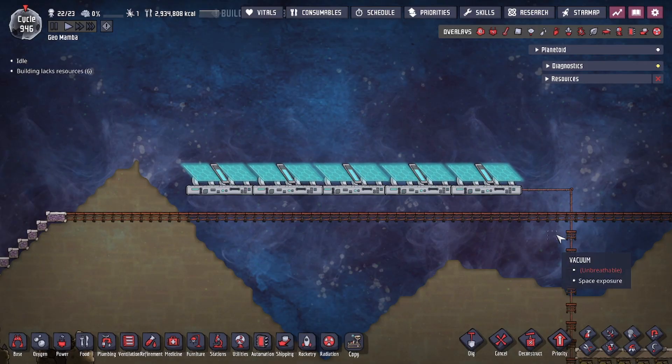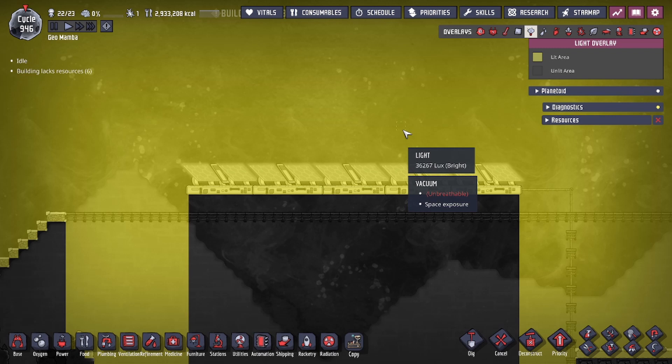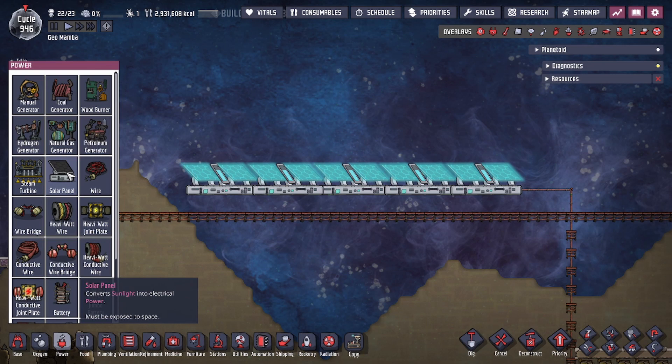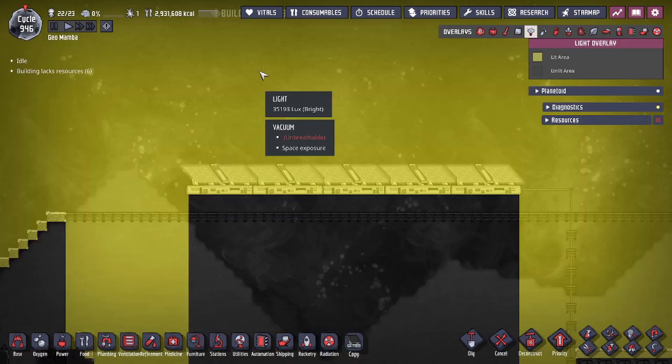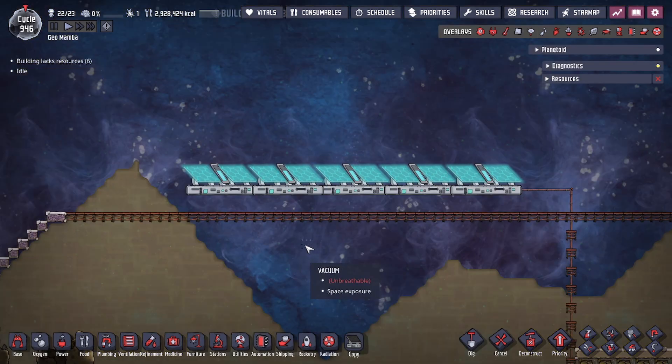Hey guys, Legit City here. Today we're going to be going over some Oxygen Not Included basics — specifically solar panels. That means we're also going to be covering lux, otherwise known as light values. The solar panel is one of many power sources, and it converts the lux value, or the light in the light overlay, into power. Just like real-life solar panels, it takes light energy and converts it into usable power.